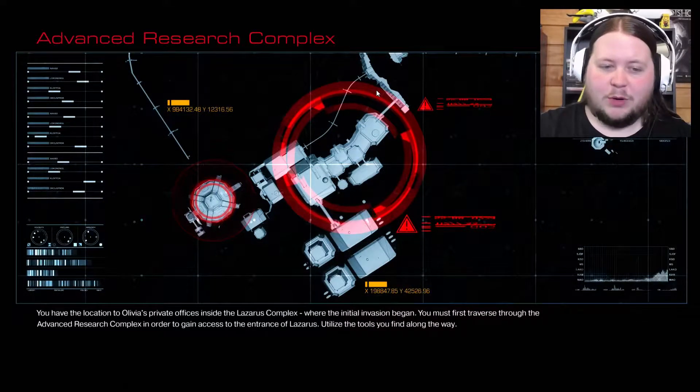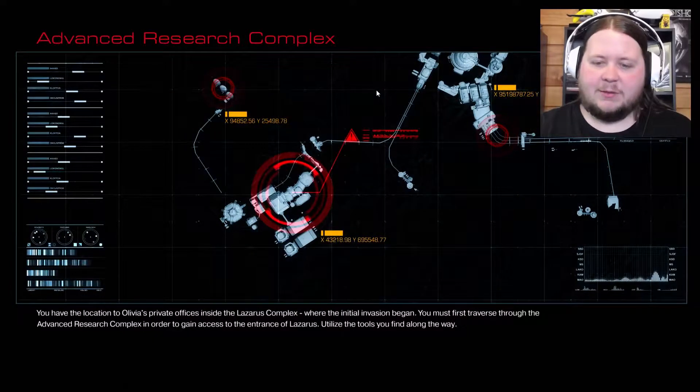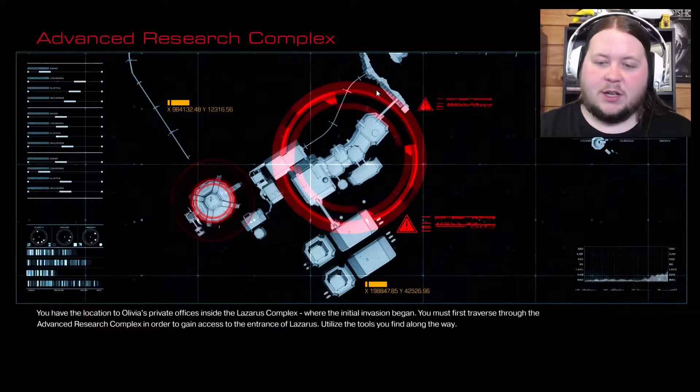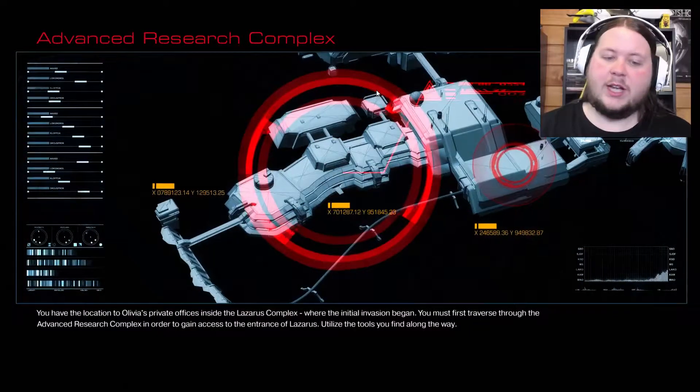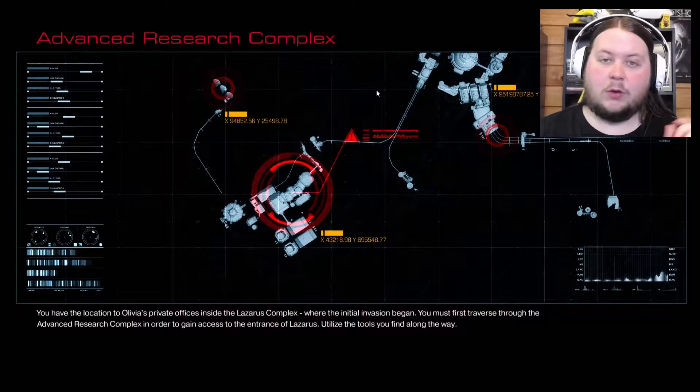You have the location to Olivia's private offices inside the Lazarus Complex, where the initial invasion began. You must first traverse through the Advanced Research Complex in order to gain access to the entrance of Lazarus. Utilize the tools you find along the way.